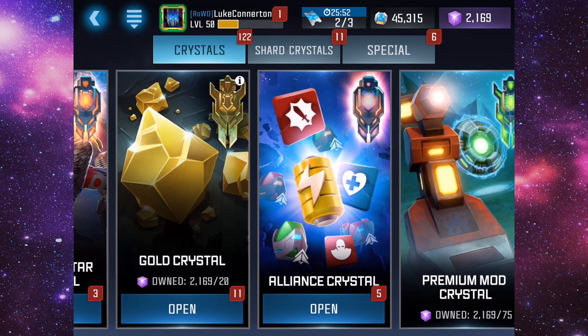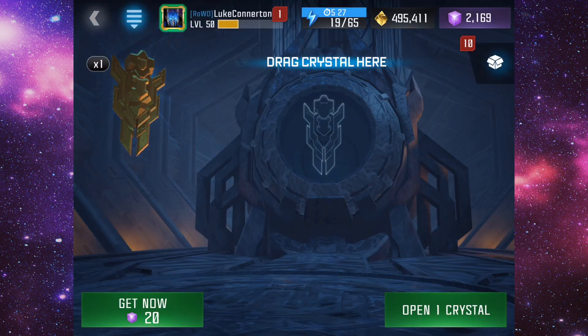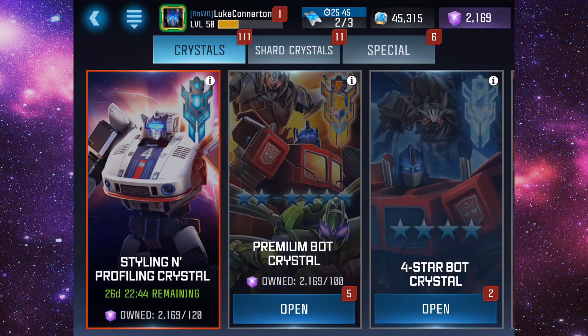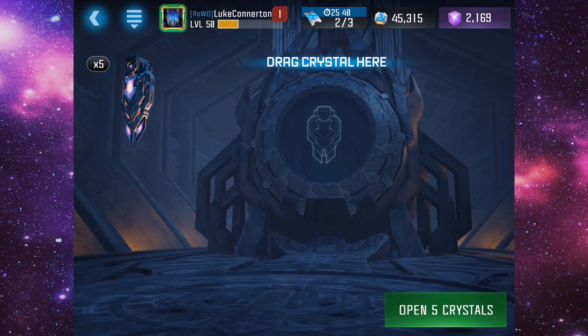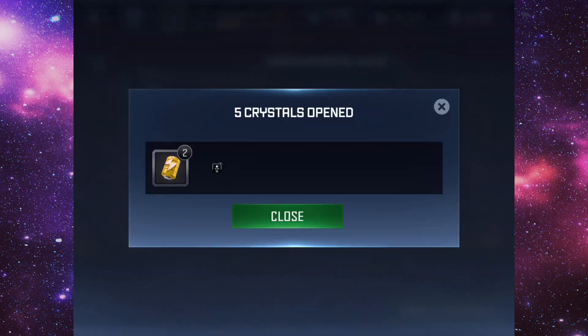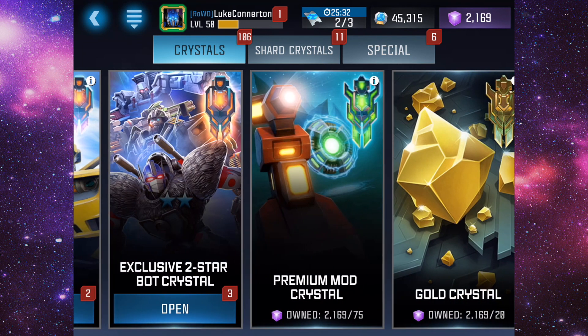Let's move on to the gold crystal and see how much gold we can get from 11 of these — 27k, 30,000 gold. I mean, I am going to complain, that's not that great. Alliance crystals, we've got five of these alliance refills — we have loads of those anyway, so let's move on.